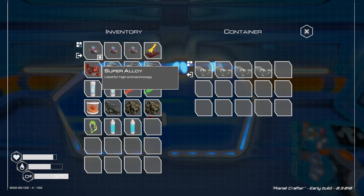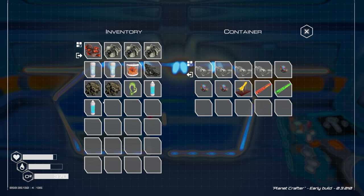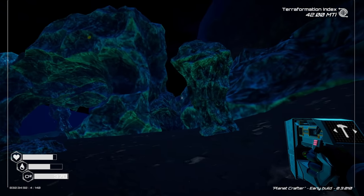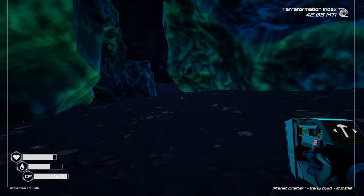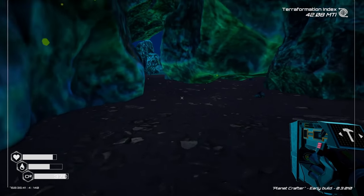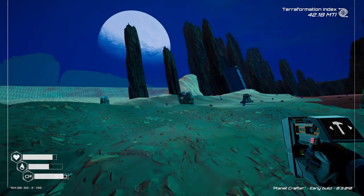Since we're close to base, leaving a lot of stuff here. Keeping the golden seed with us. Pressing on around this way — I believe it takes us to a spiky area. Staying on the lookout for chests that might have mushroom seeds.